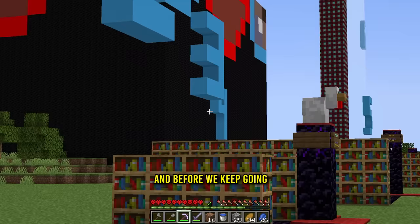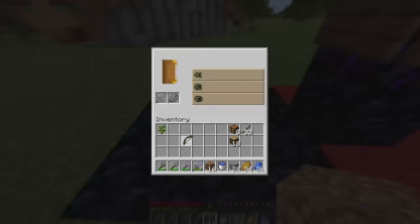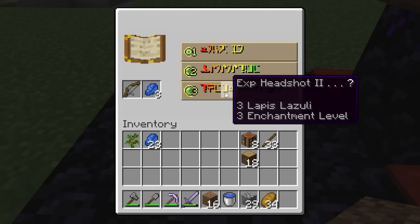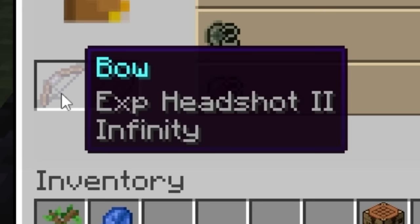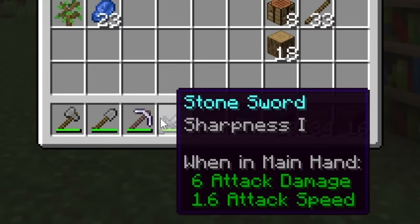Before we go to the next one, I'm going to be enchanting one item to get all the enchants in this video — and that's going to be this bow I just got. We have the iron pickaxe, but for the ultimate bow we also have XP Headshot 2. I have no idea what that means, but it just takes three lapis. We got it: XP Headshot 2 and Infinity. That'll do it — level one done!